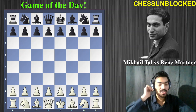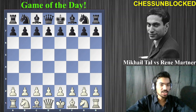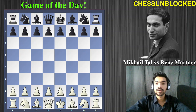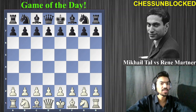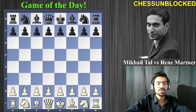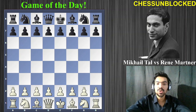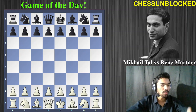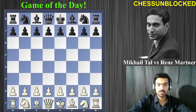Hello chess friends, we are back with another brilliant chess game by the magician from Riga, Mikhail Tal, the ninth world champion and one of the greatest attacking chess players of all time. This game was played between Tal and Rene Martinier in the Capablanca Memorial in Havana, 1963. If you love attacking chess and sacrificial games, this is perfectly tailored for you. Without further ado, let's get started.